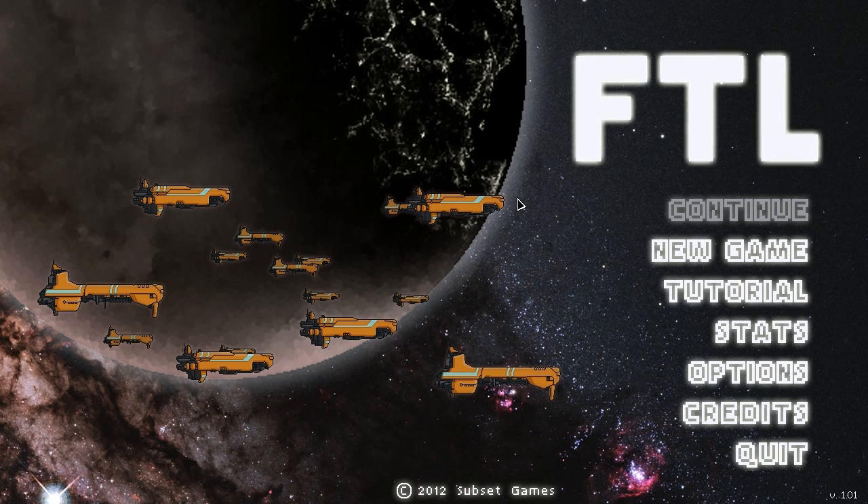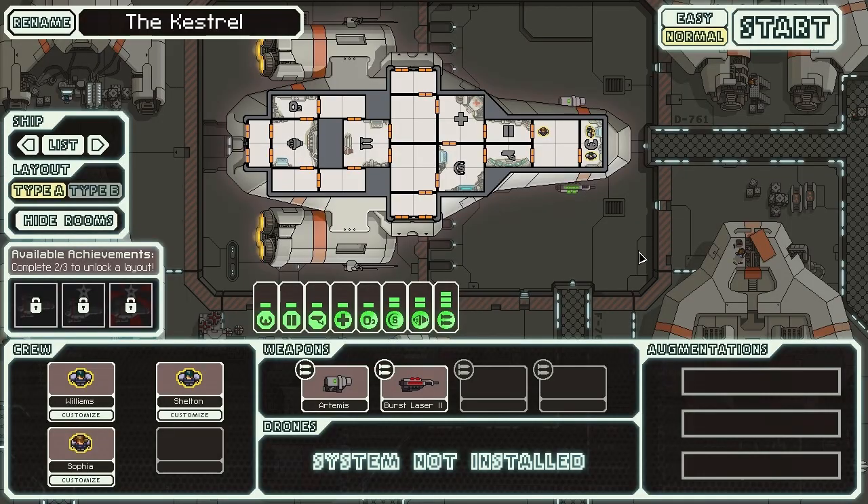As you can see, all I have is a new game and no continue, because this game has a no second chances policy. What does that mean? When you die, it's permadeath — there's no coming back. This is a key feature, because the constant threat of defeat adds importance and attention to every action you make, so you have to be careful with every choice. Now let's go ahead and get started.